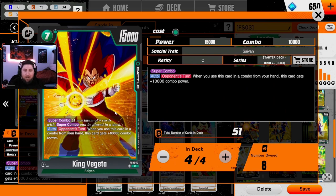Let's break down the different aspects of these cards. Each battle card or leader has a power level in the top right — King Vegeta here shows 15,000. Every card has a cost in the top left, in this case seven energy. Each card also has a combo number, shown here as 10,000, which we'll cover when we get to battling. Cards also have effects printed on them. Compared to Masters, there's much less text, which is better for beginners.